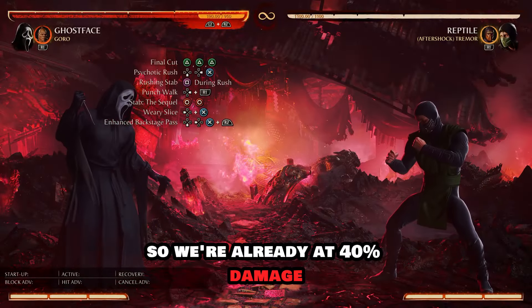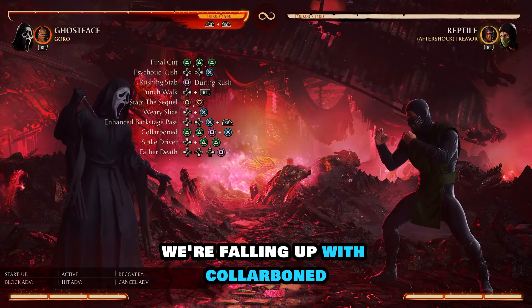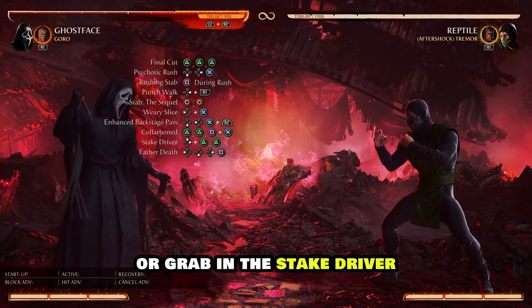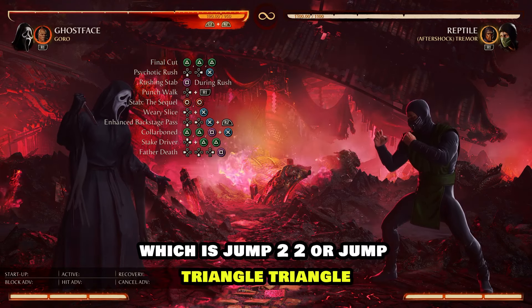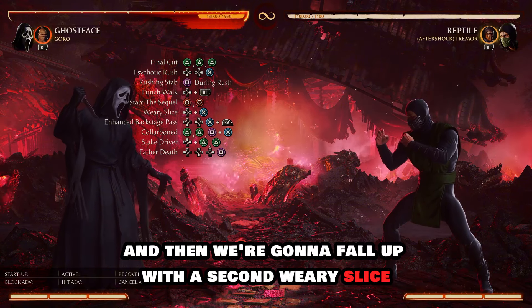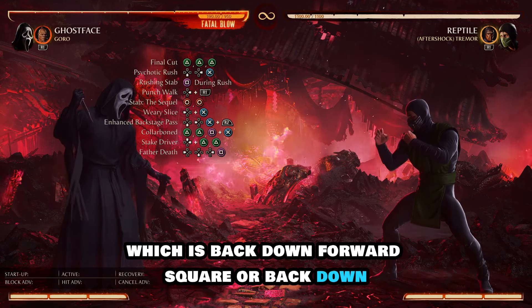Beautiful — we're already at 40% damage and we still have a little bit more to go. After the Enhanced Backstage Pass we're following up with Collar Bone, which is triangle-triangle-square and X, or 1 and 3, into Stake Driver, which is jump 2-2 or jump triangle-triangle. Then we're going to follow up with the second Weary Slice, which is back three or back X.